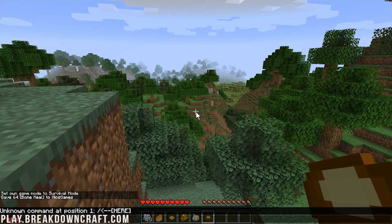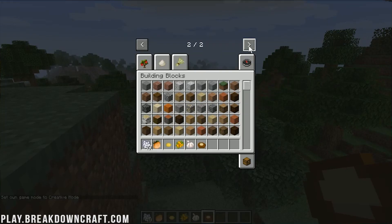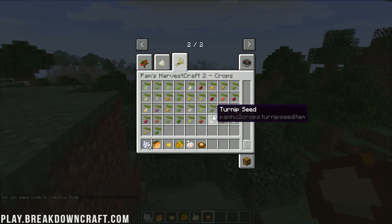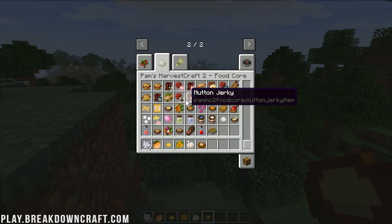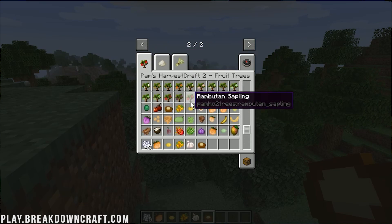If we go ahead and go back into creative, we'll be able to see all the crops and things like that. We can see Pam's Harvest Craft Crops — these are all the different crops that you can plant and grow from these seeds. Then we do obviously have the Food mod and all the different food items you can make from the crops and other things in vanilla Minecraft even. And then all the Trees with all the fruit trees and things like that.